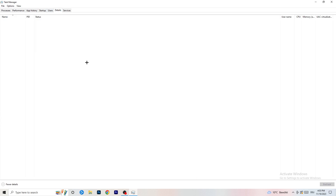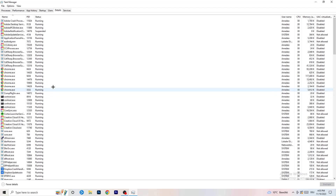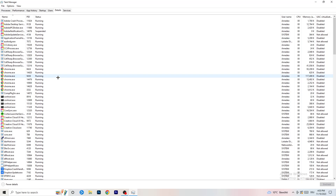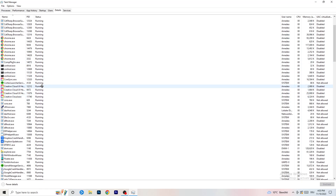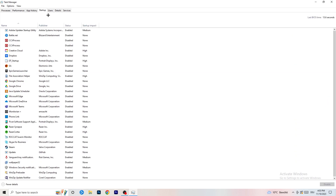Next, go to the Details tab on the left-hand side at the top. Find your game's executable, right click it, go to Set Priority, and set it to either High or Above Normal. You need to check which one works better for your PC — try both and see which performs better.